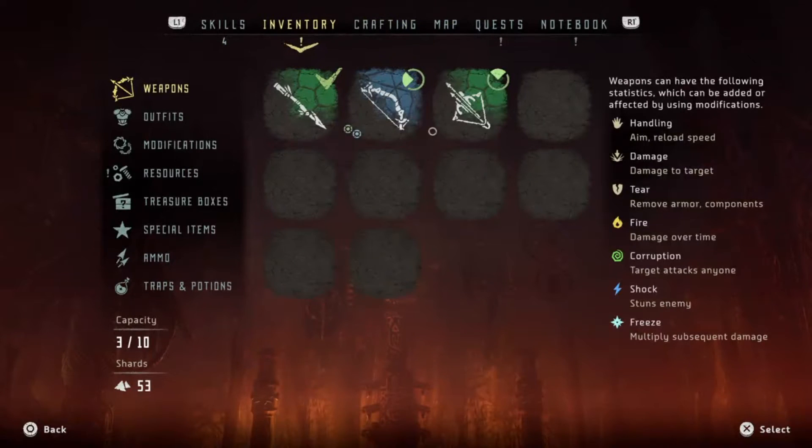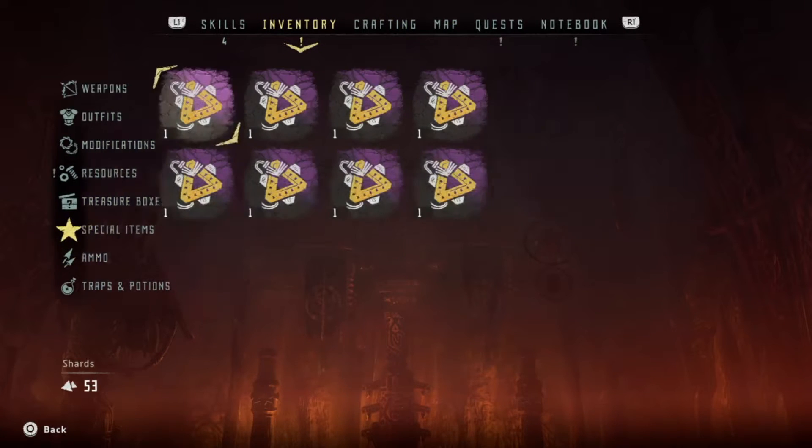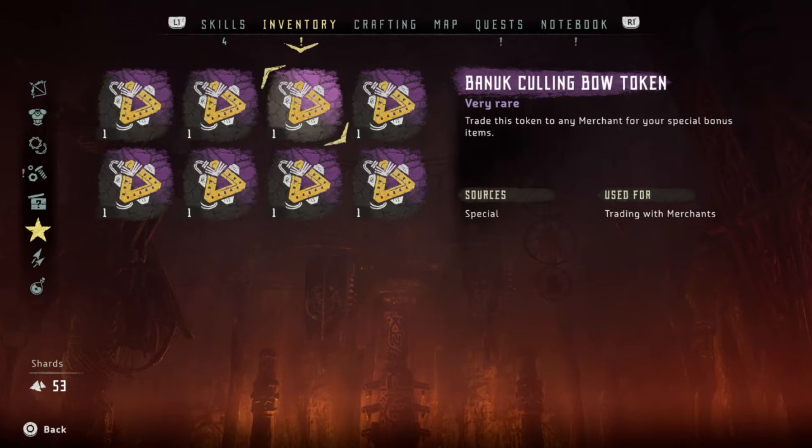You're going to see in your special items that you have a bunch of these tokens, and you can trade them into any merchant for your special bonus items.